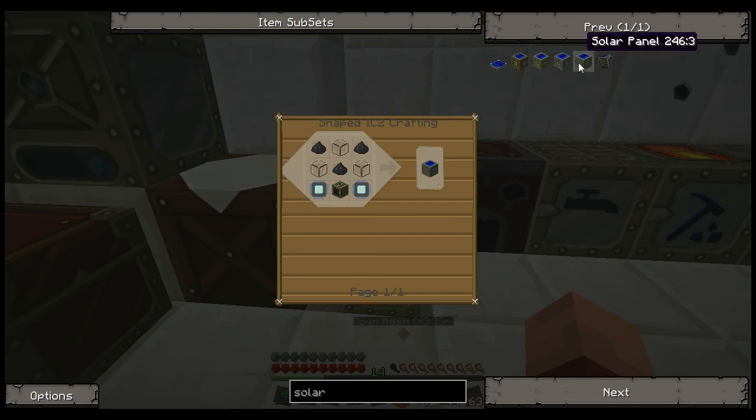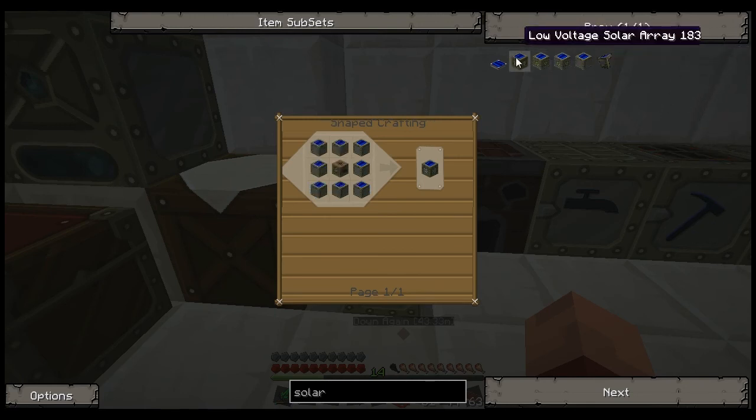Since I'm later into TechIt, I'm not going to be using the solar panels by themselves. I'm going to be using a low voltage solar array, and I want to build realistically five of these. But they're very expensive — eight solar panels and a low voltage transformer for just one array. It's pretty pricey, but I'll go ahead and build at least one to show you, then probably build the rest off screen. They will come in handy later.